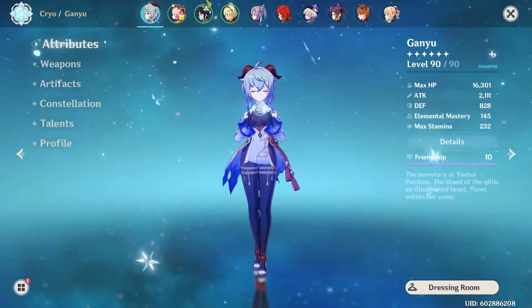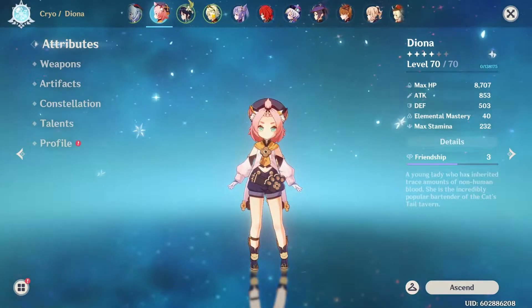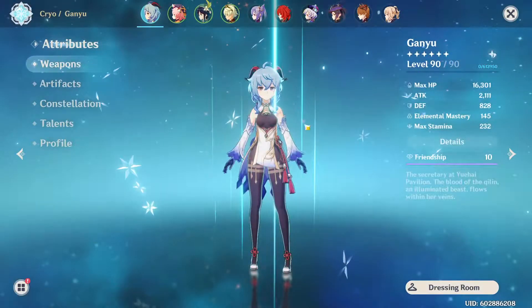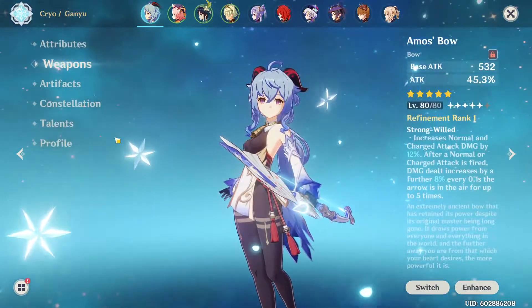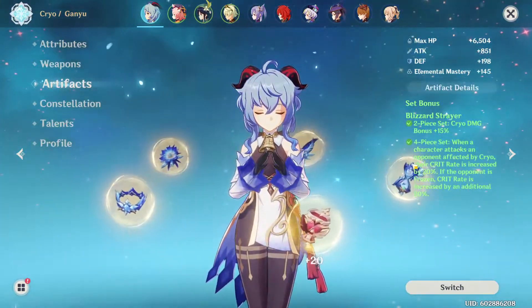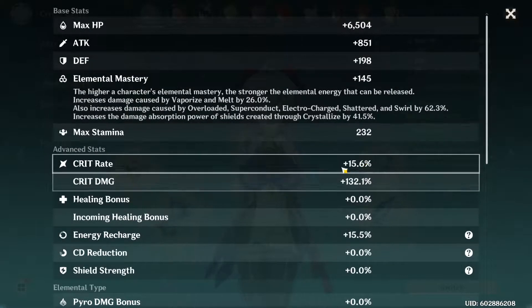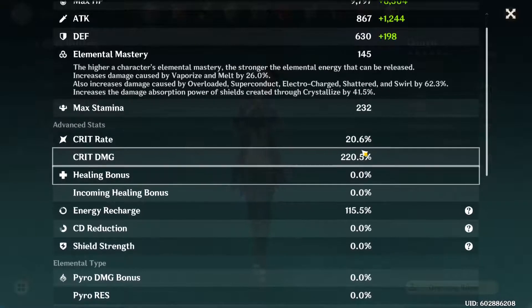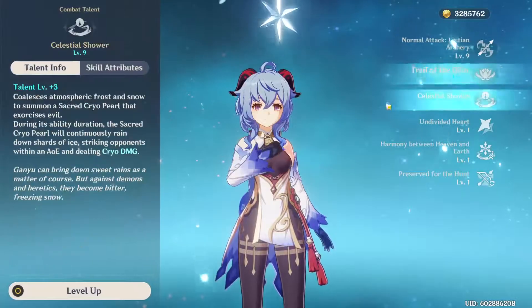For the first team I had Ganyu, Diona, Bennett, and Xinyan. The weapon for Ganyu is the Amos' Bow, a five-star bow, paired with the Blizzard Strayer set, giving me 50% crit rate and 132% crit damage. Constellations max, talent level nine.